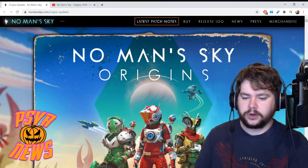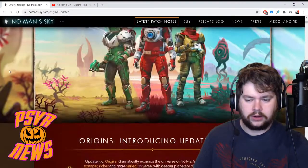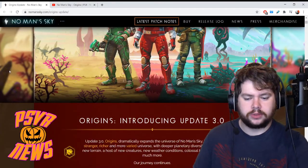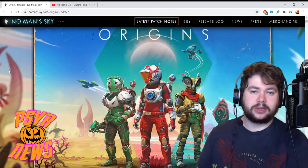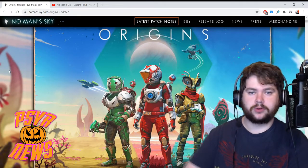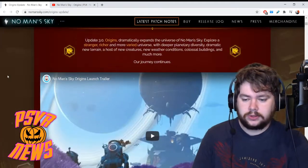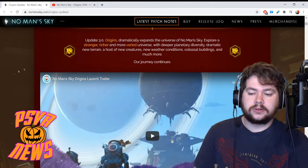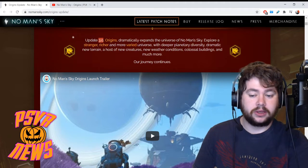Let's move on to the blog post — No Man's Sky Origins. There's quite a bit to go through; it's actually very long, much longer than I thought. I thought this update was going to be small — they described it as the beginning of something new, which suggested it was just the foundations for future updates. But no, it's quite substantial. Update 3.0 Origins — and Update 3.0, by the way, is a significant full version number, which is kind of a hint that this is a big update.